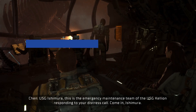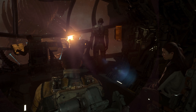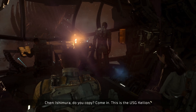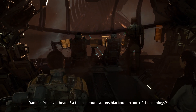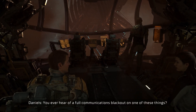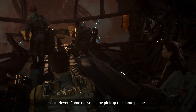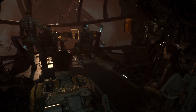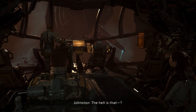Dead Space is set in the far distant future of 2508. Earth's natural resources have been decimated, with humanity's lifeline now residing in the stars through the process of planet cracking. One of the vessels designed to carry out this process, the USG Ishimura, sends out a request for help which is picked up by another ship, the USG Kellion. Aboard which is our playable protagonist, CEC engineer Isaac Clarke.